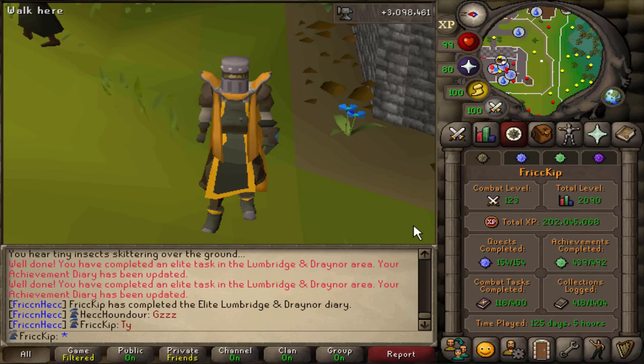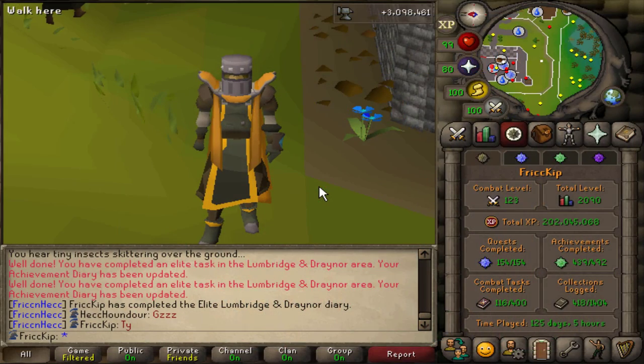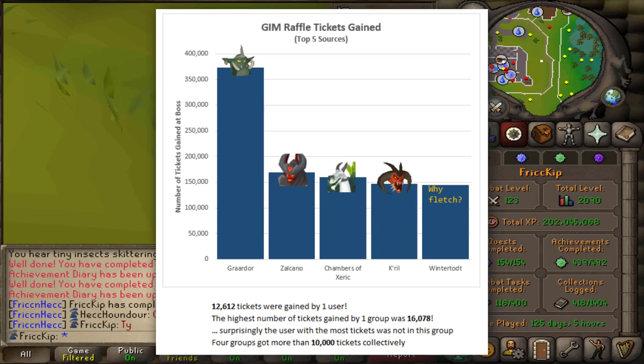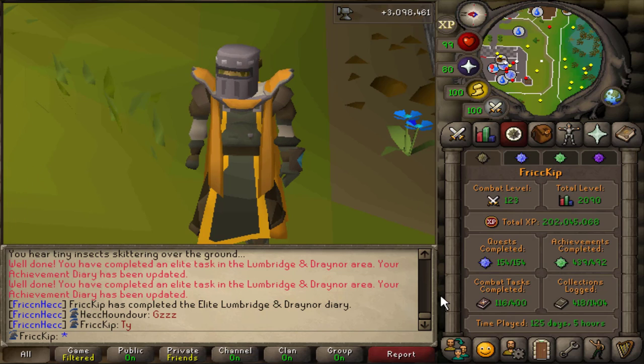If you remember a few videos back, we were working towards the group boss bash raffle, and the winners were finally announced. We did not win, but congratulations to the winners. I kind of gave up because I got really addicted to Gauntlet wanting Bofa, and Gauntlet unfortunately wasn't part of the raffle. Mod Ladi posted a cool graphic on Twitter showing the top five sources for tickets from all group Iron Man teams — Bandos was by far the most popular, which makes sense. Even as a solo player with a Bofa you can get a lot of Bandos KC per hour.